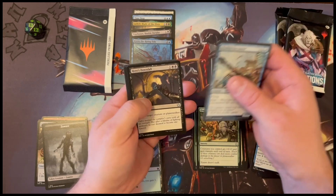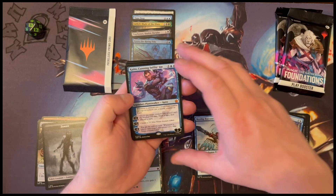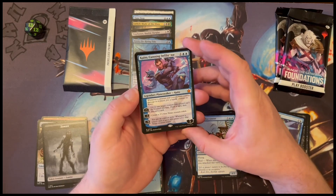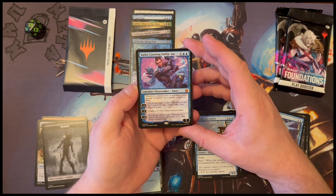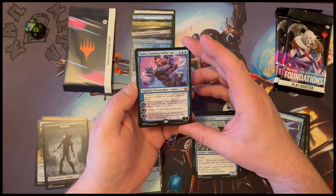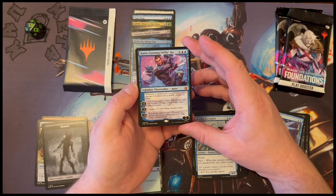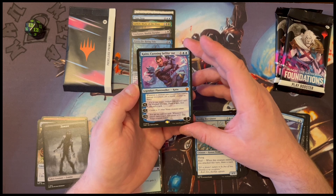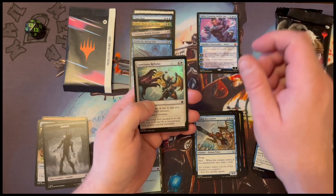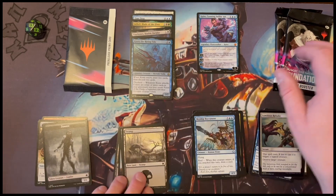Skyship Buccaneer. Hero's Downfall. Micromancer. Nice. This mythic is busted. Whenever a creature you control deals combat damage to a player, put a loyalty counter on Kato. His plus one — up to one target creature you control can't be blocked this turn, draw a card then discard a card. His minus two creates a 2/1 blue ninja creature token. And his minus nine gives an emblem where whenever a player casts a spell, you create a 2/1 blue ninja creature token. Seems pretty strong. Luminous Rebuke. And a very nice swap — I quite like that swap.